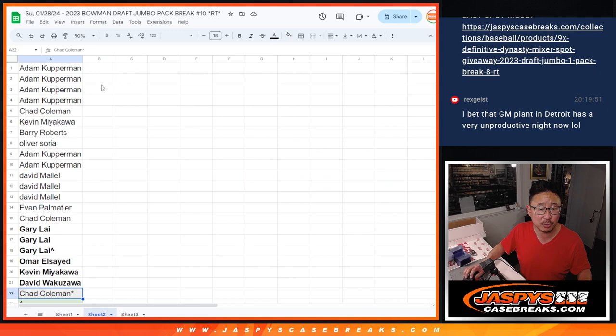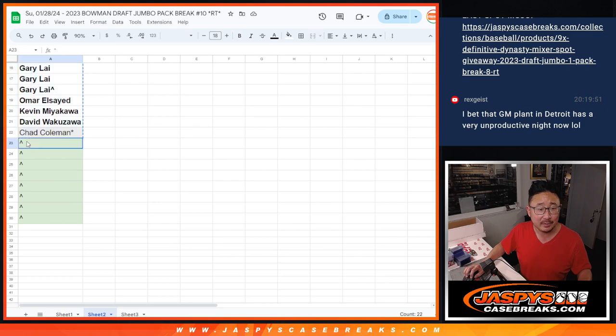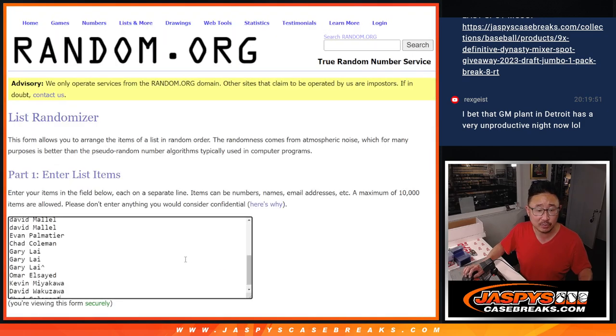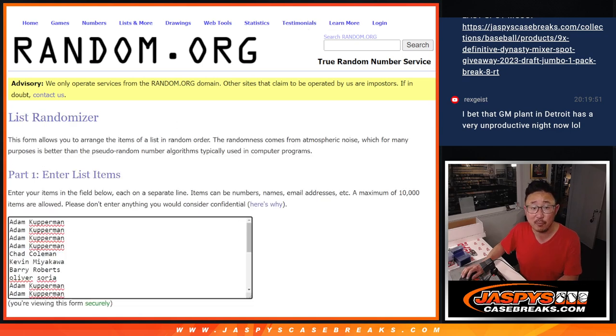Very big thank you to this group for making it happen. From Adam down to Chad, thanks everybody who got in. I'm going to give away those eight spots right there. First dice roll — top eight after 10. Six and a four, 10 times.